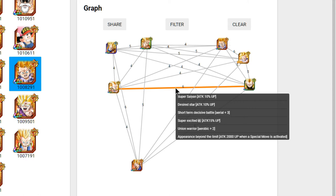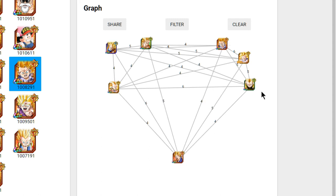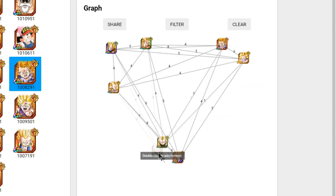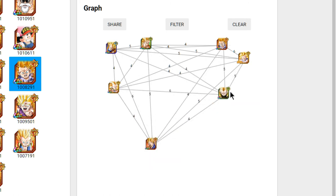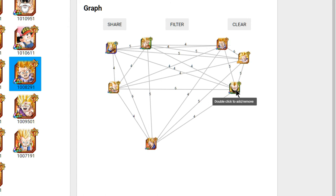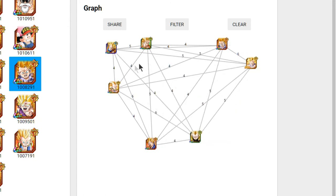Most of these guys will also have 'Appearance Beyond the Limit,' which is a Super Saiyan 3-specific link skill, so that's something else to factor in. It's really going to come down to your choice between the STR Vegeta for tanking or the SS3 Gotenks — but we still need to see Bardock's link skills before finalizing.